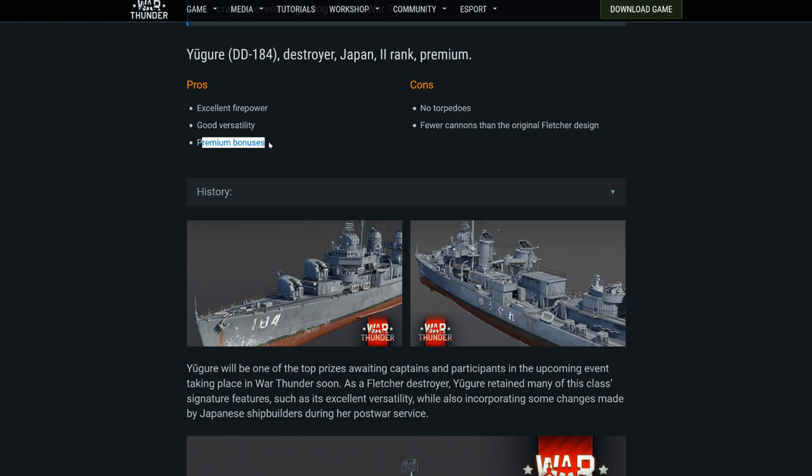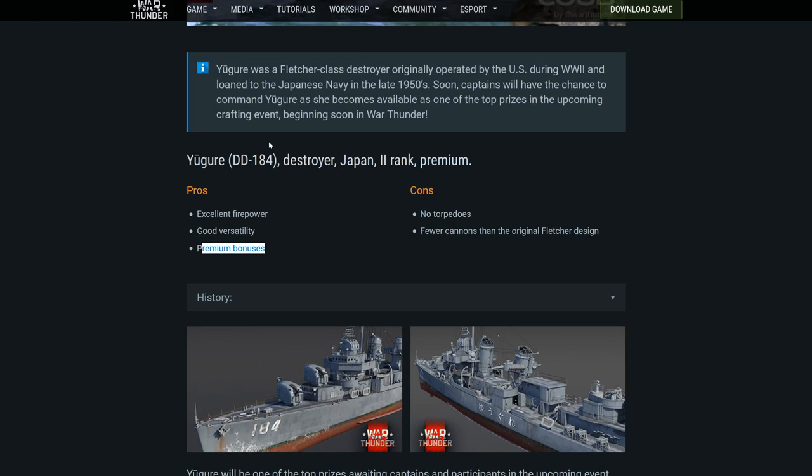Regarding the Silver Lions income: the original Cowal premium in the US tech tree is at rank 3 and has a 2.5 times 2.0 Silver Lions modifier, which is the joint highest for any ship. This one — the highest I could find for rank 2 is 2.3 for the J-class. However, I expect this to be much lower in the Silver Lions department since it only has four turrets, just like the Farragut, which is a battle rating 4.0 rank 1 US tech tree destroyer.